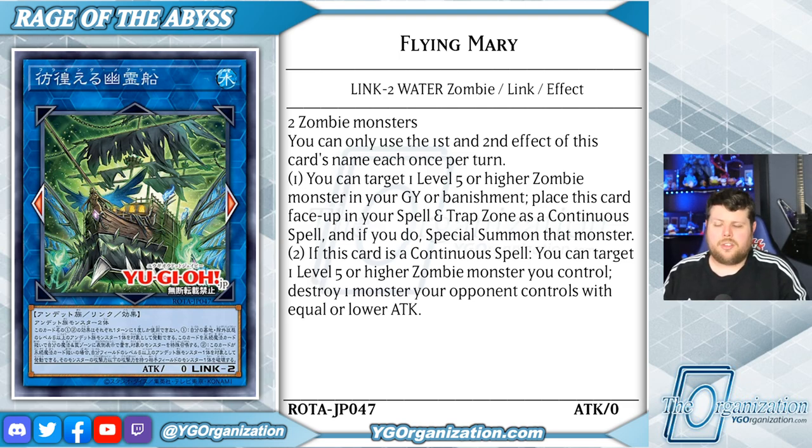Up next we have Flying Mary, a Water Zombie Link-2 monster also with zero attack, that points to the left and right. That means ideally we're looking to get it in that middle monster zone for things like extra linking. It's made using two zombie monsters.